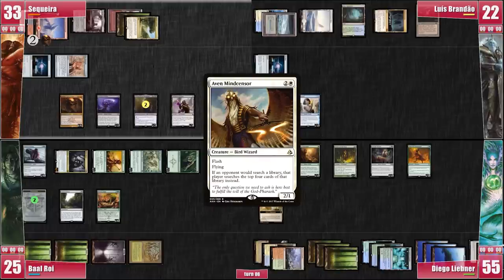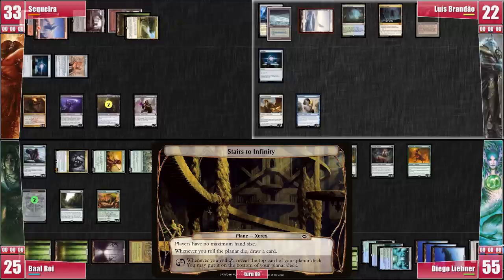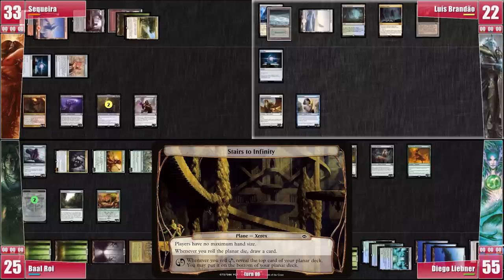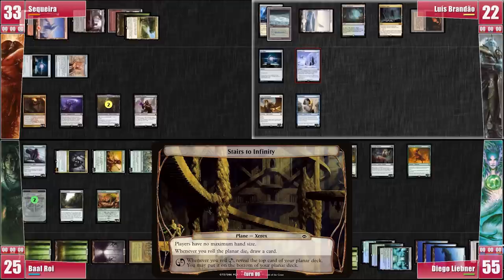On his upkeep, Luis casts Enlightened Tutor, checking for Libner's reaction. With only the Pact in his hand, Libner prefers not to risk dying. Luis gets himself a Winter Orb. Then Luis rolls for the Planar Die, drawing a card. He taps the Workshop for a Winter Orb and it resolves. With a lot of careful consideration, Luis decides to pass his turn. Libner untaps the Simic Growth Chamber. He plays a Basic Island, triggering Tatiova. He plays Mystic Sanctuary, triggering the land but choosing not to use the trigger. He rolls the Planar Die, getting Chaos and sending the plane to the bottom of the Planar Deck. With that, he passes.